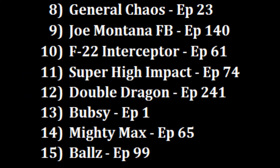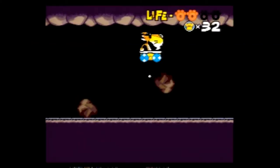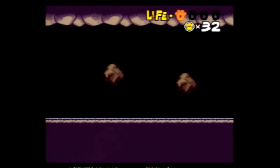I thought the much-maligned Bubsy was a more enjoyable platformer at number 13, as well as the awful Mighty Max at 14, and I would even prefer another lame battle with Ballz at 15. So out of 16 games I've reviewed on the Sega Genesis, I'm putting the sluggish Chester Cheetah: Too Cool to Fool all the way at the bottom.